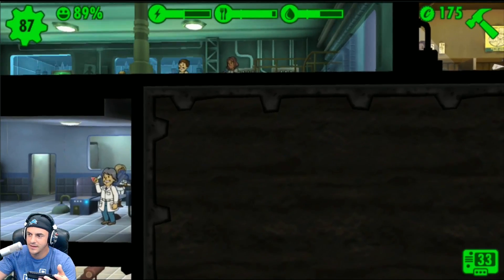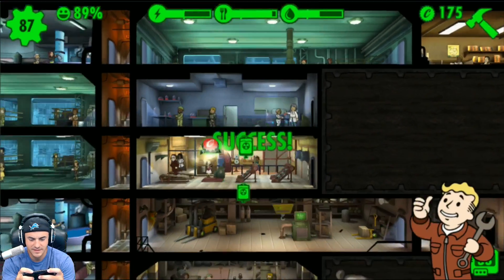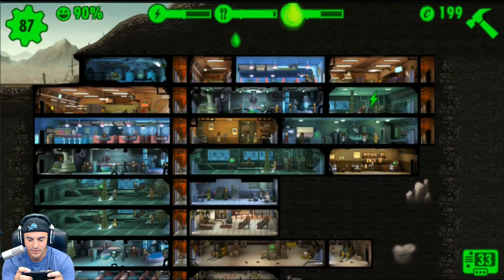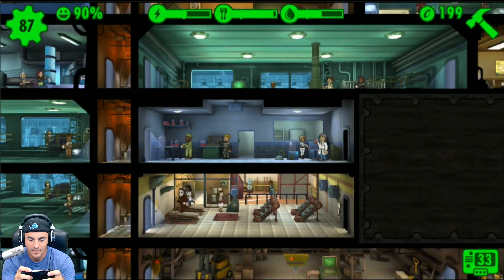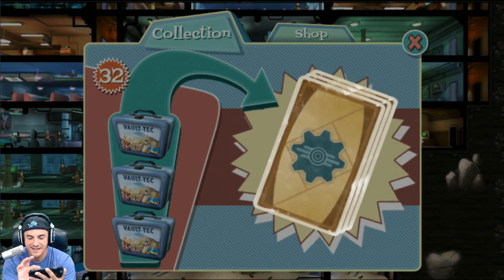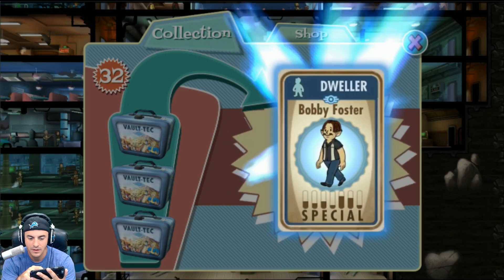I'll press forward here. Dexter, how's he doing in the lab? Nicely done. We haven't done any rushing in a while because I feel like when we have to rush, that's when we're not in great shape. What is this — a science lab? Let's open it up. I'm hoping for a gold personality — stay gold, Pony Boy. RadAX, leather armor — get that trash out.